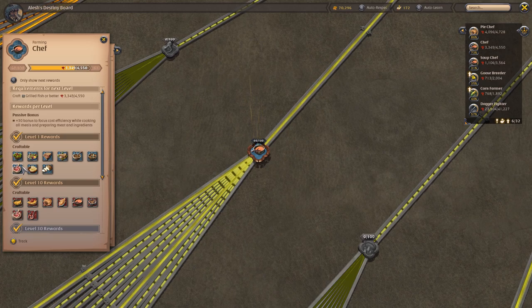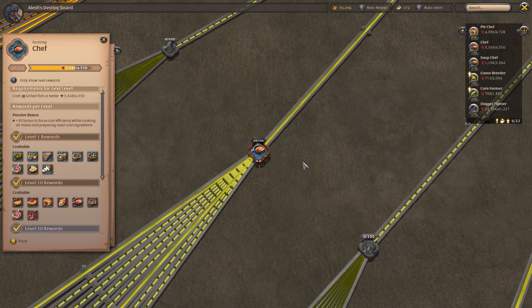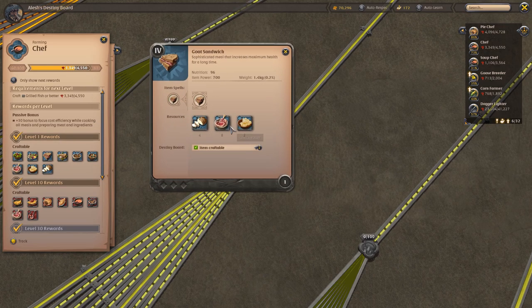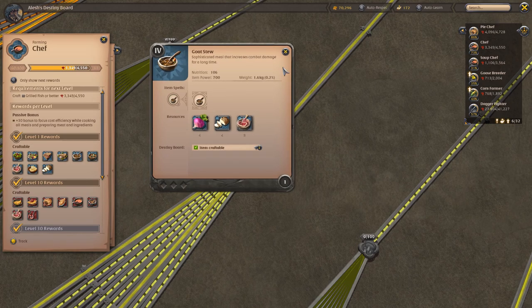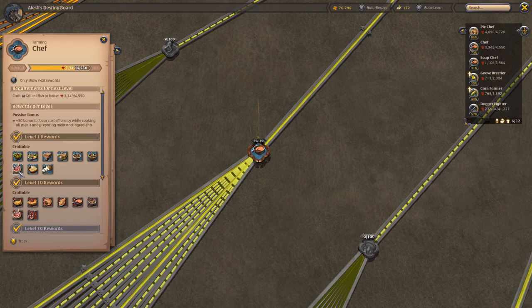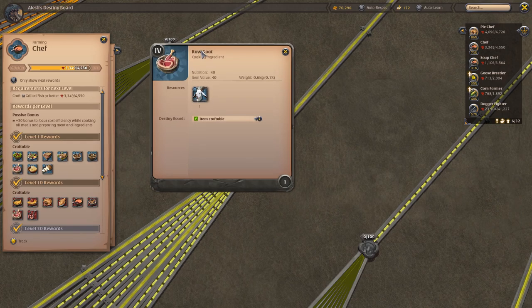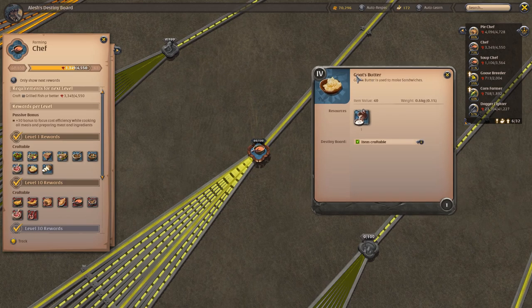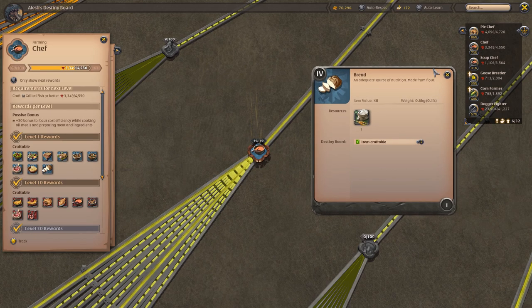You're also able to craft some of the ingredients. Crafting foods in this game require some ingredients. And when you unlock level 1 in the chef node, you're able to do stuff like gather or chop raw goats, craft some goat's butter, and some bread.